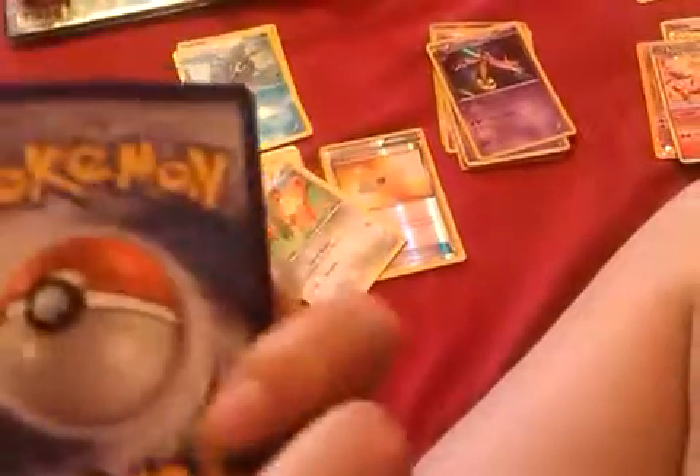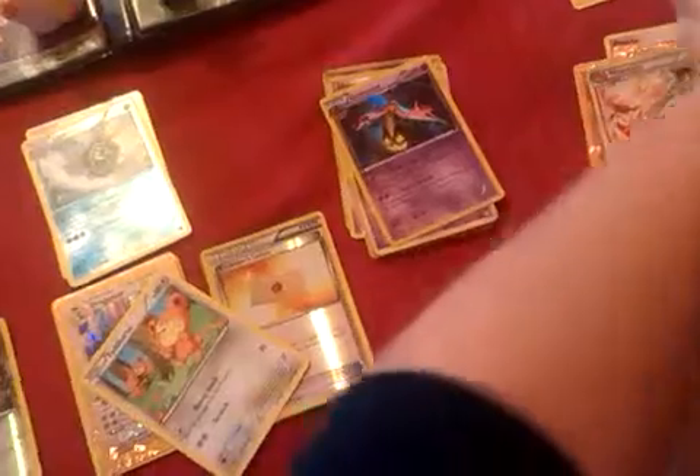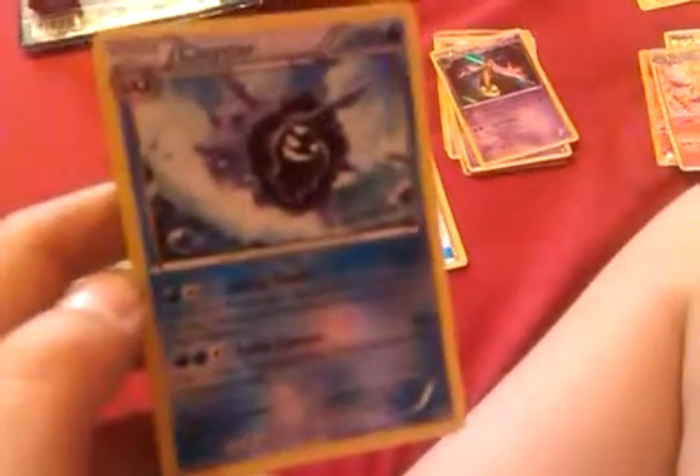Now I've got my water types. I've got my Marill, my Piplup here which is a Reverse Holo I believe — it's not too good and I can't evolve it, so I'm not going to be using it, but it's real. I've got a Reverse Holo here — I've got two Cloysters here which are exactly the same. I'm going to need more Shellder before I can use it. See, here's another one, exactly the same.